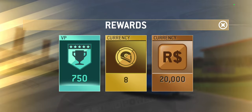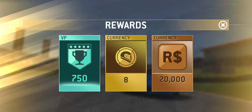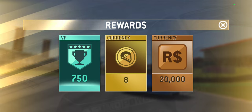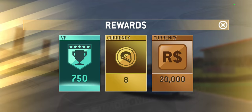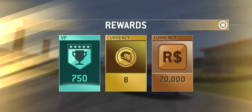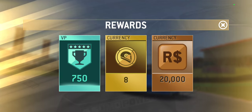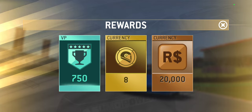The rewards go up by a factor of 8 each increment. So the first 25% pays you 8 gold, the next 50% pays you 16, the next 24, and the final 32 — which all adds up to 80. In terms of racing dollars, it goes up by a factor of 20,000: 20,000 for the first 25%, 40,000 for 50%, 60,000 for 75%, and 80,000 for 100%, which adds up to 200,000. The victory points are 750, 1,000, 1,500, and 2,000 — adding up to 5,250, which is pretty typical.